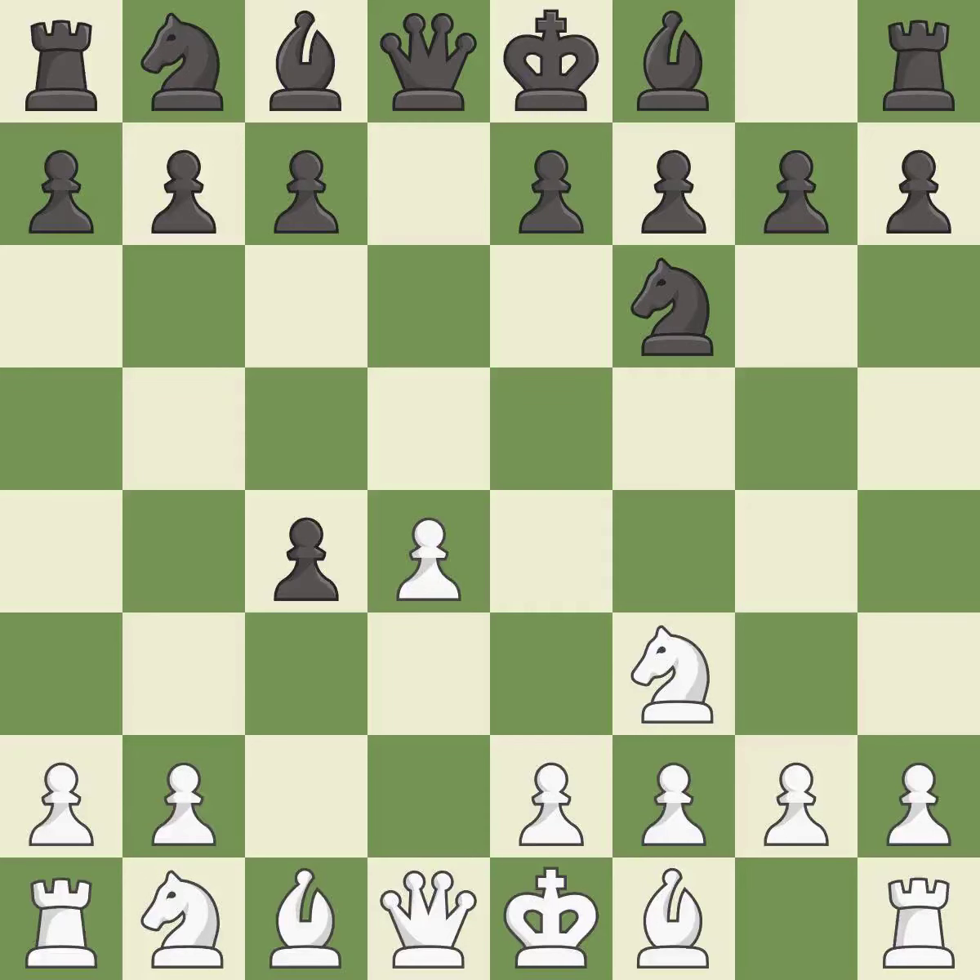DxC4 captures the C4 pawn and opens up the center. E3 defends the D4 pawn and allows the light-squared bishop to attack the C4 pawn.